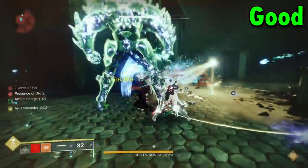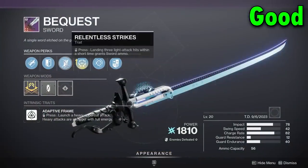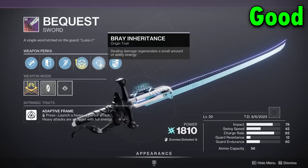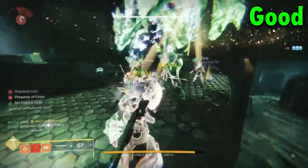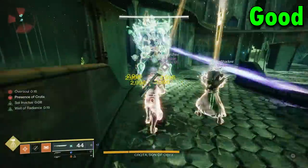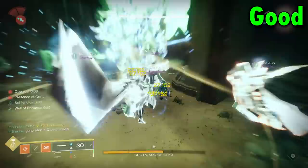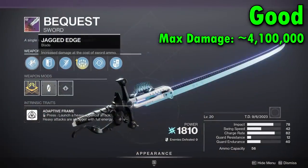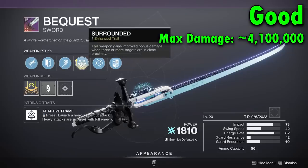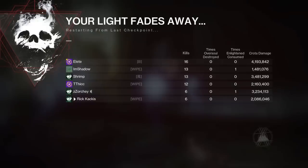The last weapon in the good category is the Bequest — a craftable weapon from the Deep Stone Crypt raid. Its claim to fame is that it's an adaptive frame archetype but has 10 more impact than other adaptive frames. Bungie just made this sword do more damage than other weapons in its archetype. It can get the fantastic roll of Relentless Strikes plus Enhanced Surrounded, so you'll need to use it on the bridge. The most we were able to achieve with this weapon was 4,100,000 damage — almost 4,200,000. It was the only weapon of the entire day that broke the four million damage mark. Going purely on highest damage numbers, the Bequest is the overall winner.